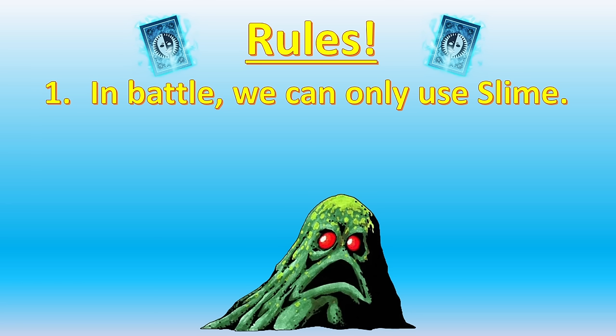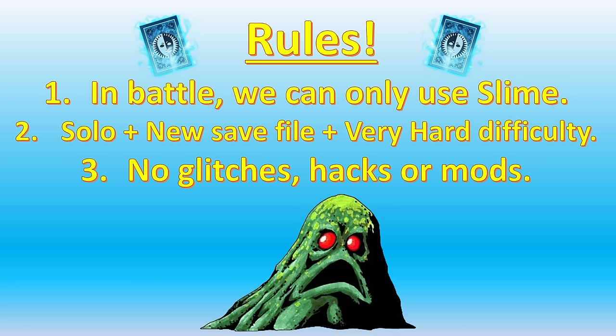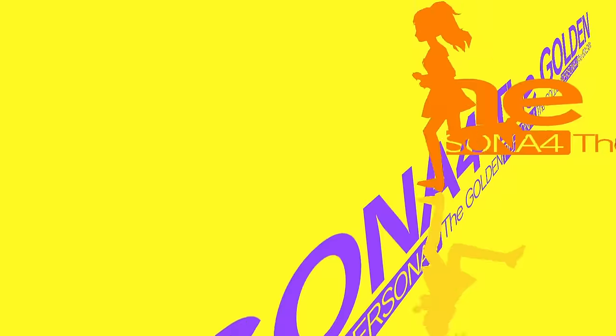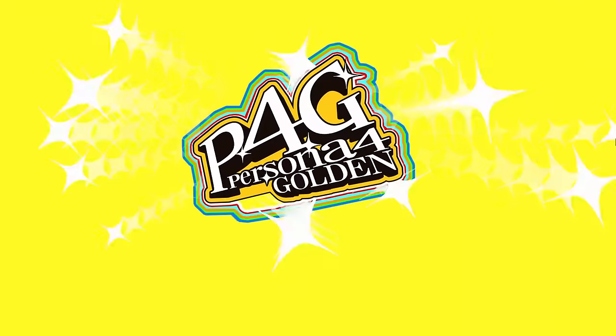The rules are simple. In battle, we can only summon the Slime persona, which can be obtained in the very first part of the game. We'll need other Personas to boost Social Link events, but we won't be allowed to use any of those Personas in or out of battle — not even for healing. This is a solo run, so we'll be ditching all teammates as soon as the game allows. We're playing on a fresh save file on the hardest difficulty, called Very Hard or Risky depending on your region. No glitches, packs, or mods. My expectation is that we'll be able to beat a few dungeons, but end-game content designed for a full party will be genuinely terrifying.